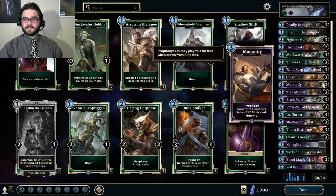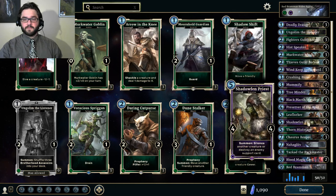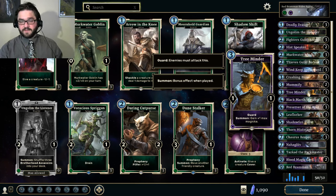Mummify is a powerful card that, if you're playing the deck well, isn't going to be necessary most of the time. It's unlikely to win you the game when revealed by Prophecy — I frequently just drag it to my hand when that happens — but there are definitely situations where it is your only answer. Tree Minder is great; very simple. Gaining 1 Max Magicka allows you to do things like turn 3 Tree Minder into turn 4 Thorn Hist Mage and really get the acceleration going. The 1-1 Guard ability is nothing to be scoffed at either.